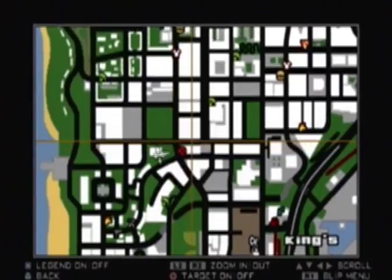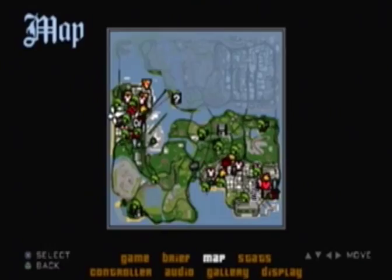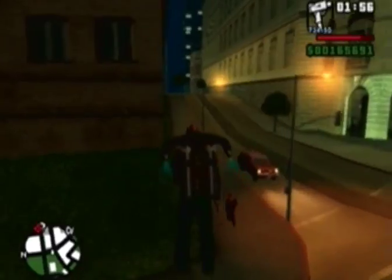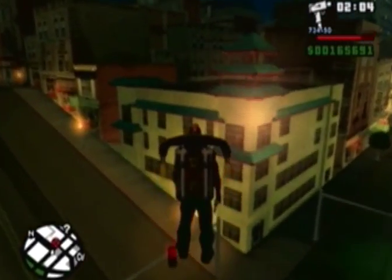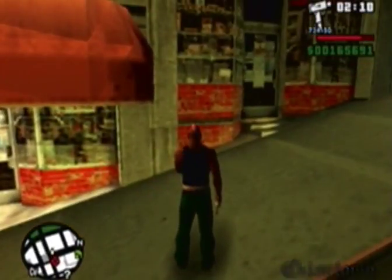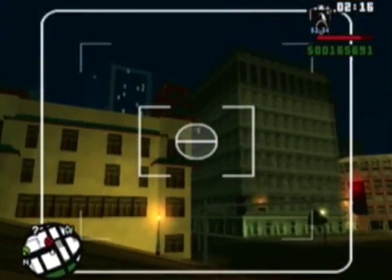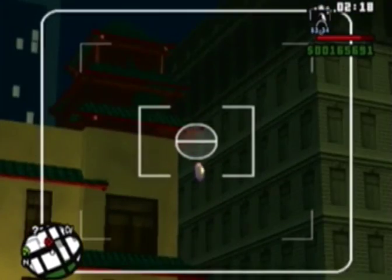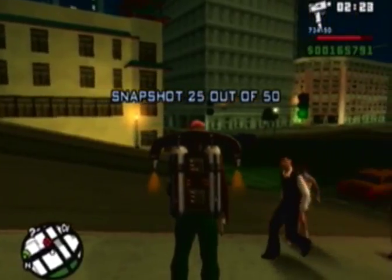Number 25 is actually not that far from here — it's right here in Chinatown, and after this we'll be halfway done. I think it's this building over here, this little Chinese-looking building — it has that Chinese-style rooftop right there. There's the halfway point — snapshot 25.